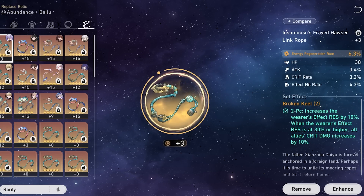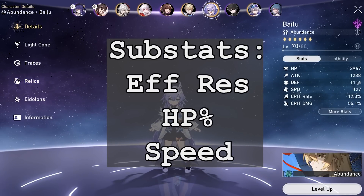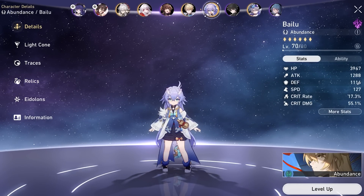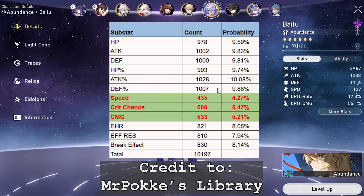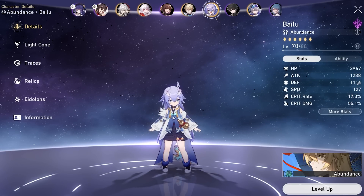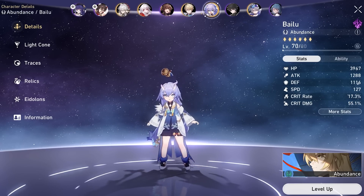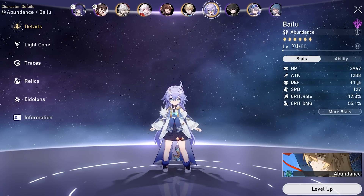For substats, aim for effect res, speed, and HP%. Flat HP is fine as well, and defense rolls provide some personal survivability. Note that speed is statistically the rarest substat to get on your relic, so if you already have HP% and effect res substats on your 4-piece Wind, you can definitely stick with it. If you're starting from scratch, I'd recommend hitting the 2-piece Passerby domain and the speed plus HP domain.